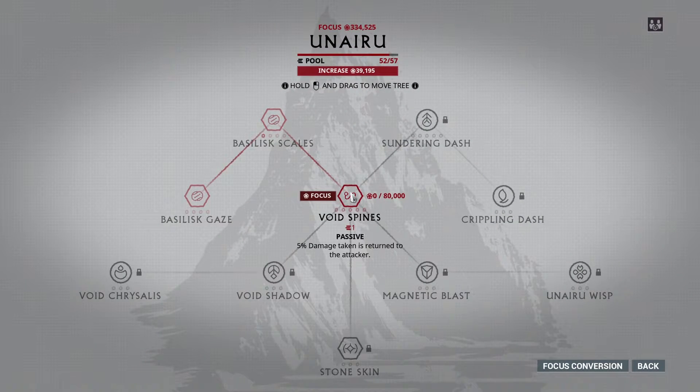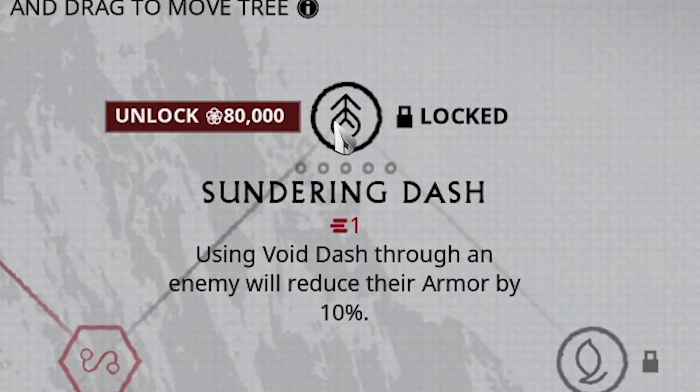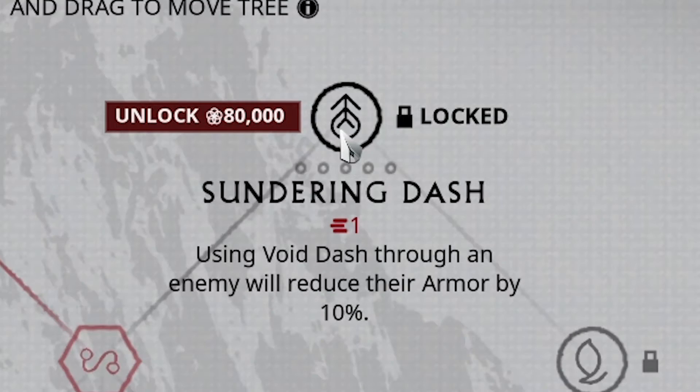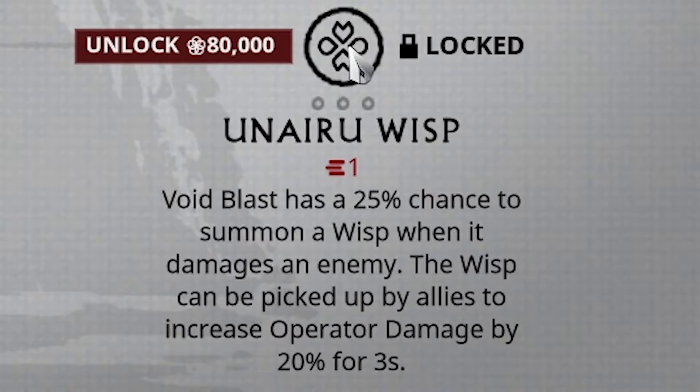Up next is Unairu. This school focuses on defense strategies and breaking defense in enemies. Void Spines is alright but isn't used too much. So just go for Sundering and Crippling Dash — both are good and used for Eidolons. Crippling reduces the damage dealt by enemies, and Sundering decreases defense. Both are activated by dashing into enemies. Unairu Wisp is good when Void Blasting — Wisps form at the enemy's feet when hit, and it'll also give you a boost in damage. They're mainly used for Eidolons as well.